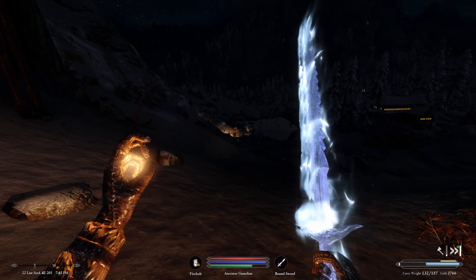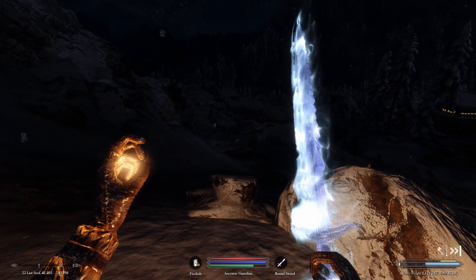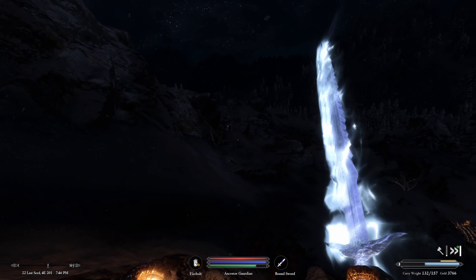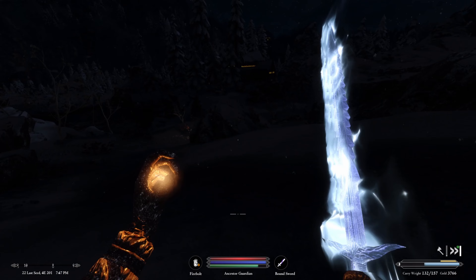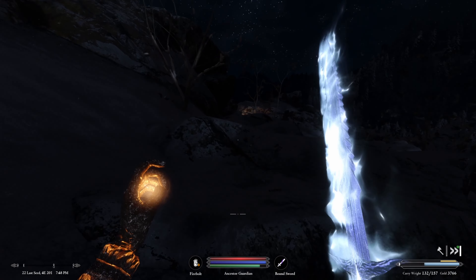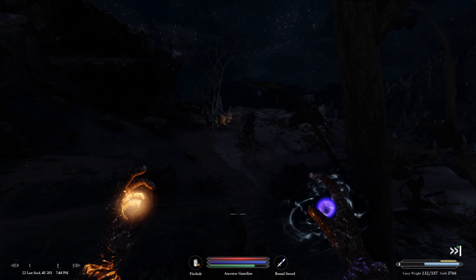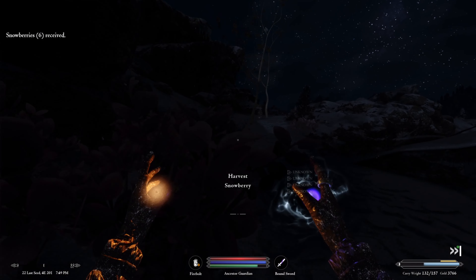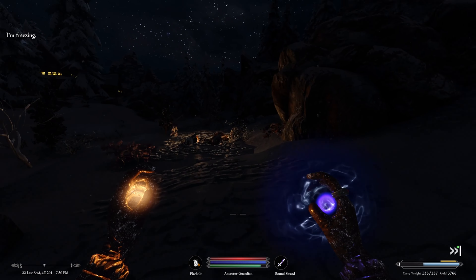There are people down on the road patrolling and they've gone hostile to something. We sneak past while they engage whatever it is — looks like an Imperial patrol. We are freezing though, so we need to deal with that.